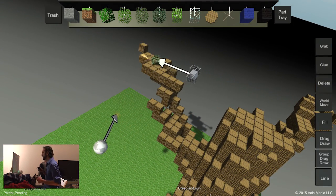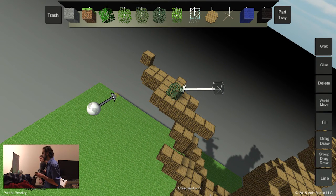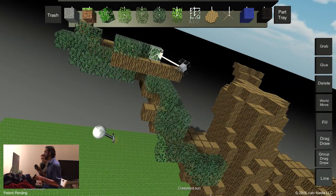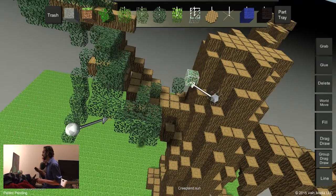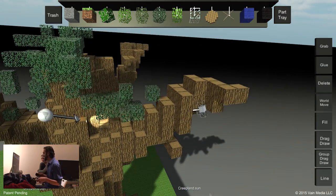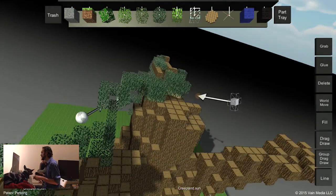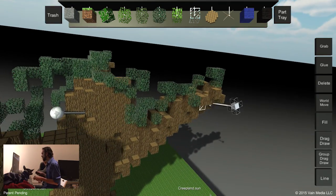I'm just going to do a fair amount of spruce first. This is the funnest part of the build — you get some of those nice hanging effects. It's a lot easier to work like this. I like flying around in Minecraft but it's really hard. I want to get a good mass of this first and then we'll do the different leaves in order.